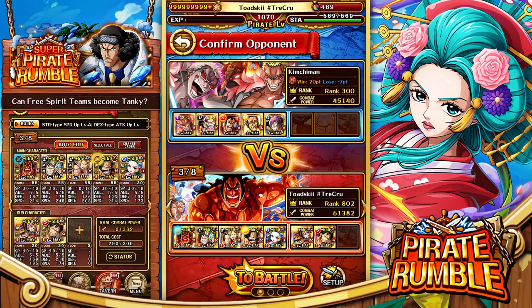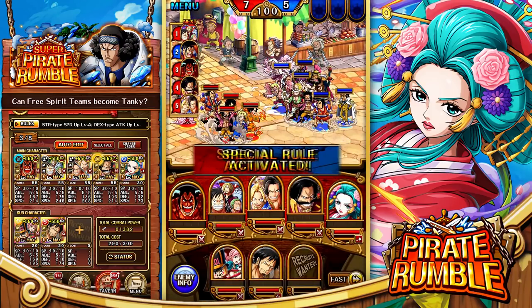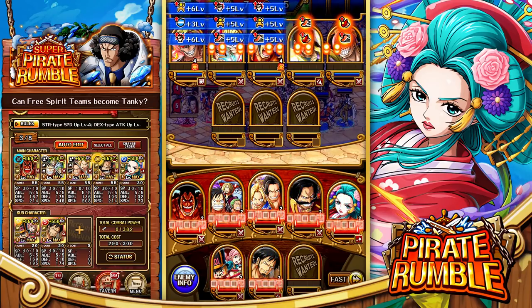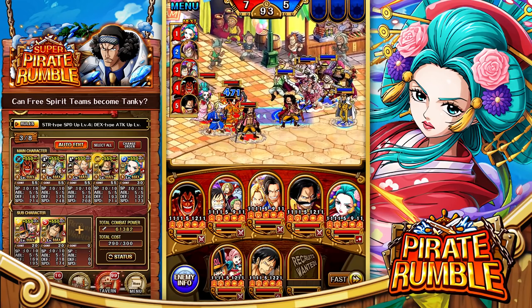I want to try this once more to make sure it wasn't a cheese victory. Another slasher team, this one more ultra-offensively focused — Cracker is on this team giving additional CT to slasher characters. This will be the final match of the video. Hopefully Komurasaki is the difference between winning and losing — ideally she heals us back up before the enemy starts launching specials.